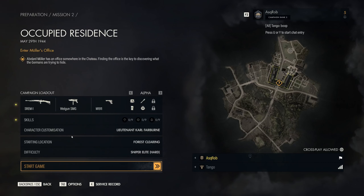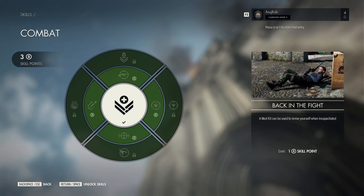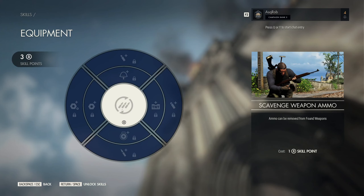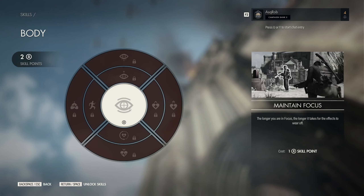It's not even started yet and already it's getting saucy. So do I get to choose anything? Or combat? I see it — it works like that. Do I have to get the middle one and then get the outer ones after? I believe so. Okay, I've got three skill points, so I'll go for the main one of each. Ammo can be removed from found weapons, and the longer you are in focus, the longer it takes for the effects to wear off. Nice.